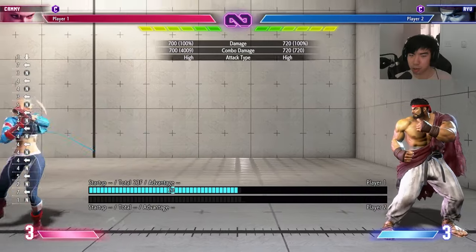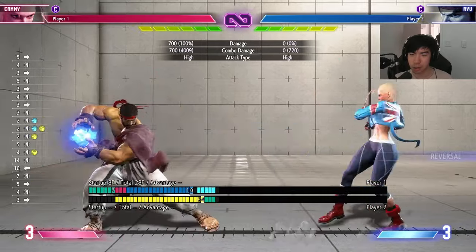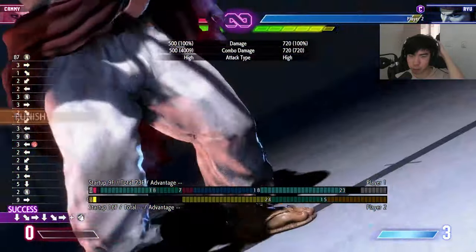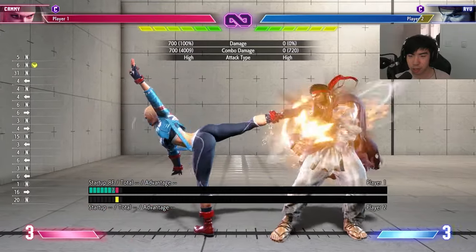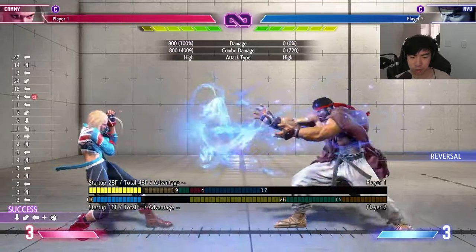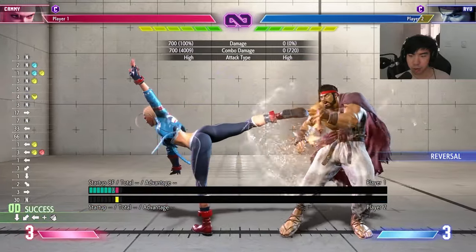The level three is an amazing super attack. Level three full screen is going to go into the animation — you're just actually a bullet. It's a great full screen fireball option. In general against fireballs, she has Hooligans — this one is projectile invincible after frame five. EX one after the second frame, so frame three projectile invincible — really fast. It's going to let you get stand fierce on punish counter.